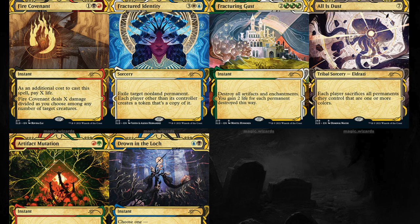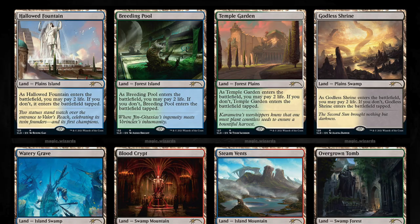Brazen Borrower, the blue mythic that I think is really good, was reprinted in the Challenger deck. I think Fable Passage was also in the Challenger deck. Ember Cleave was also in the Challenger deck. Just from the Challenger deck alone, forget the other products, they reprinted everything of value. Great Henge is probably the only real one that kind of escaped it, but who knows.